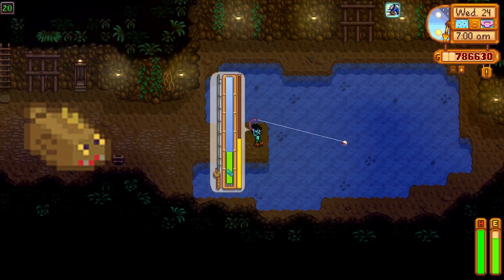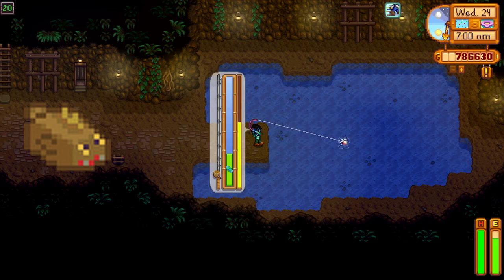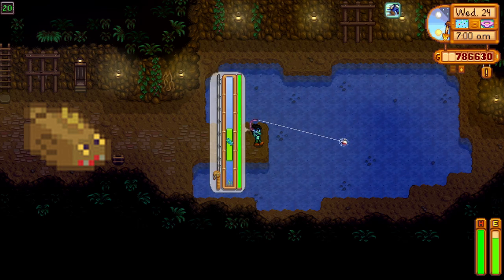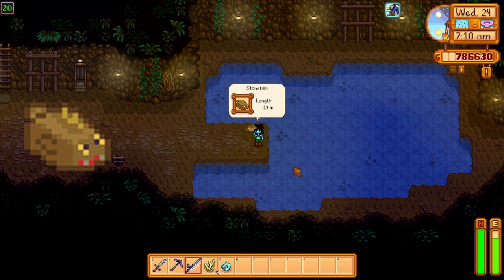Number 7 is stonefish. It has a chance to produce roe, under a 10% chance of 5 copper ore, roughly a 15% chance to drop 1–5 geodes, roughly a 7% chance to give you 30 stone, and a 1% chance to give you a diamond.